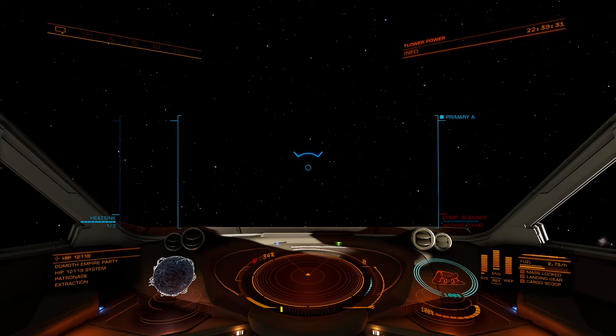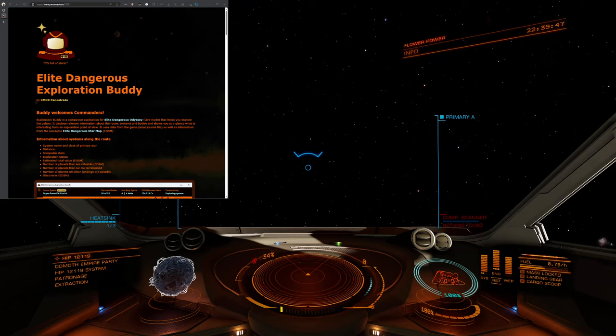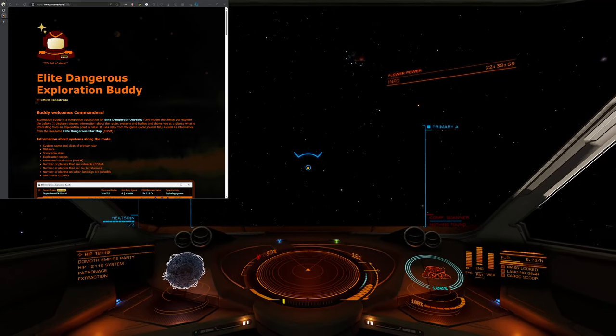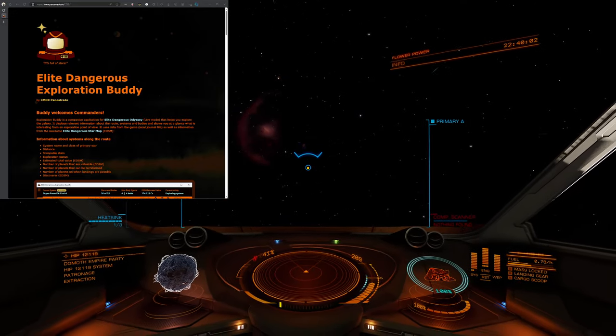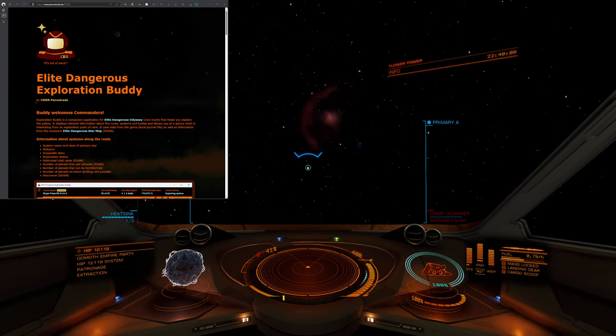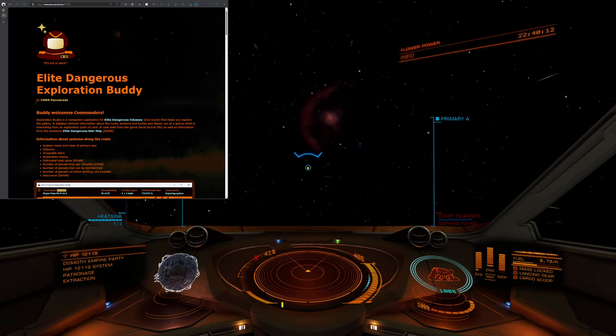To do that, we're going to use one additional piece of software that runs on your computer along with the game, and that is called the Elite Dangerous Exploration Buddy. What the software does is it keeps track of what you're doing in the game, and it shows you on an overlay on your screen what planets are worth exploring, what planets are worth checking out in more detail, and what planets are worth doing a scan on because you're going to get paid well.